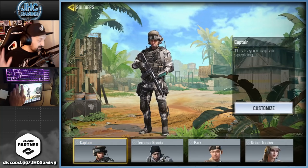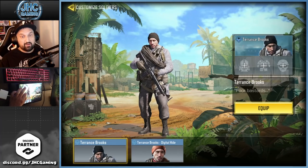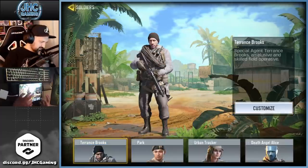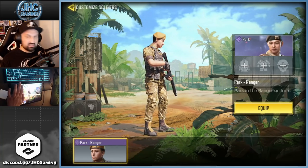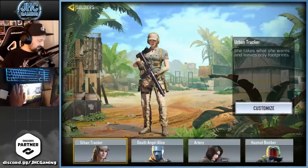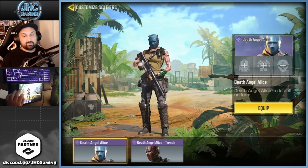Terrence Brooks — we got a few. That one was super rare, and Digital Hide was also from a seasonal event I think. Park — brand new from the login calendar, with another variation I didn't buy that was in a crate. Urban Tracker — nothing new to say there.